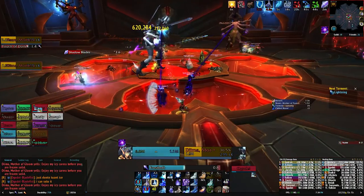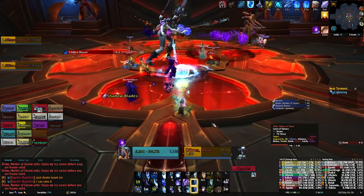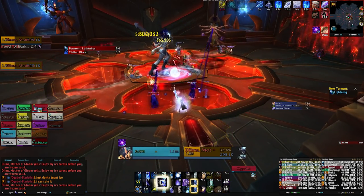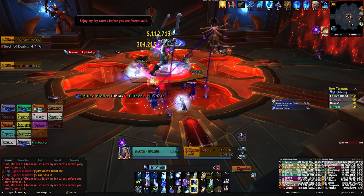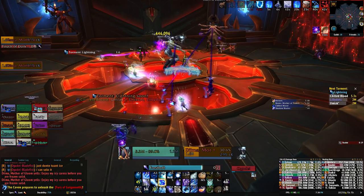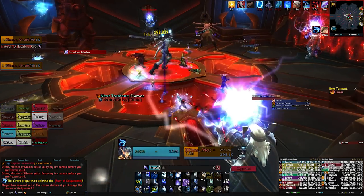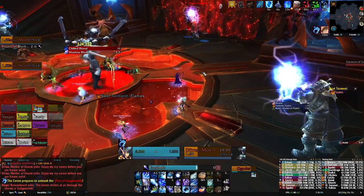Another huge source of essence is Antorus the Burning Throne, and thankfully it doesn't matter what difficulty you kill the bosses on. Your first kill of each boss for the week will award you between 18 and 36 essence. You can only get essence once per week per boss, so you can't go in on normal and clear the whole place for essence and then go in on heroic and expect to get more. So if you really aren't into raiding, you wouldn't be missing out on much by just completing the bosses on LFR difficulty, though that last wing might give you a bit of trouble for the next few weeks.